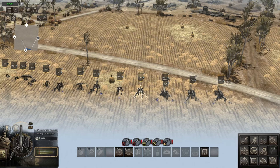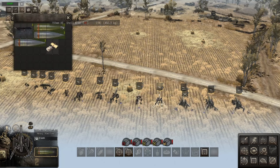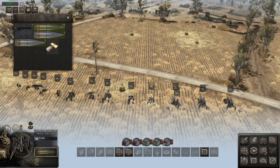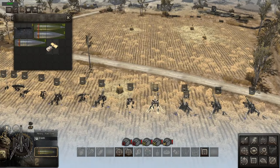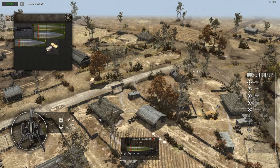This 155mm has a reload speed of 31.3 seconds — pretty much the same as the last one — but it has a range of 404.9 meters, which is quite good. One important note: you only get 10 shells with this, so very limited ammo. It also comes with 3 smoke shells and 3 HCBE shells. Let's take a shot so you can see the range.